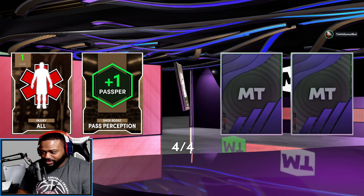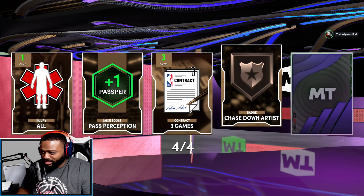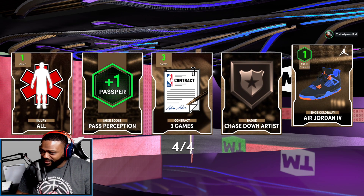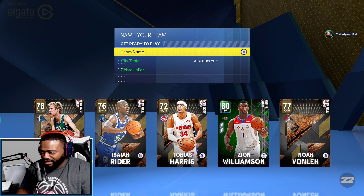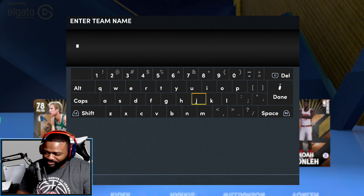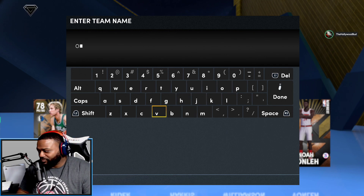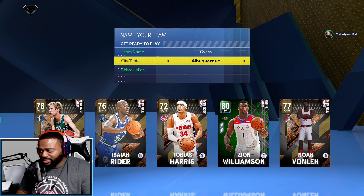We got injury cards, pass perception shoe boost, Chase Down Artist all the way up — we can get that. We got a Jordan 4 shoe colorway with one boost available that you can add to. You guys know who we are — team name: the Ovens. Eventually I gotta put my own logo in here, I haven't done that this year.